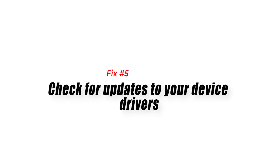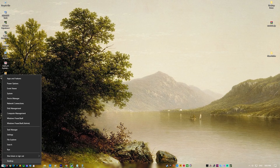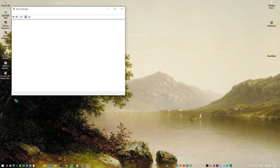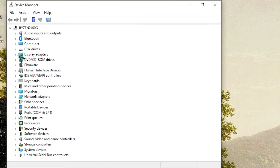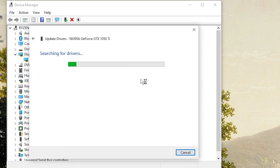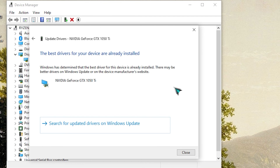Fix number five: check for updates to your device drivers. Keeping your drivers up to date must be done on a regular basis whether you have a problem or not. This is especially important for the graphics card. By default, your GPU should have an automatic setting to allow Windows to scan the internet for drivers. However, you can always manually check for drivers anytime.